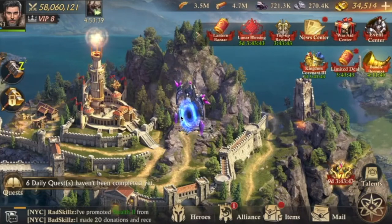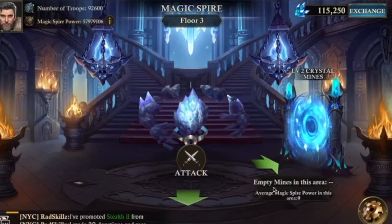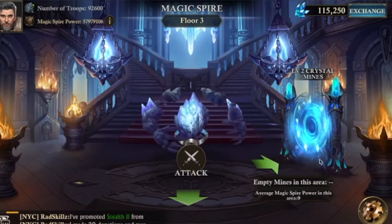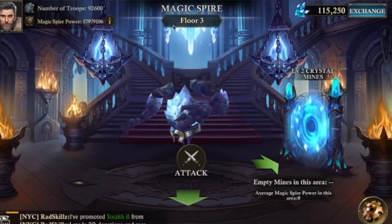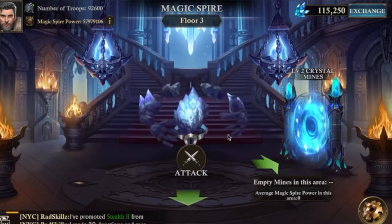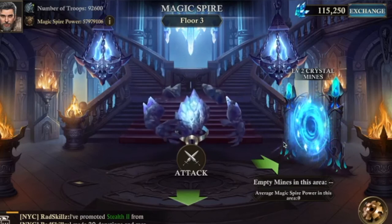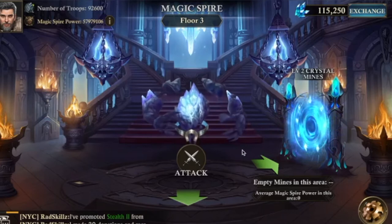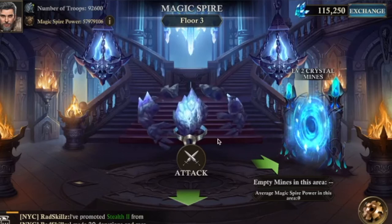Hi guys, time for another video. This time it's about fire — I'm going to show you two little tricks on how to make best use of it. What most people do, especially with forms, is gather on the level 2 crystal mines at spire floor number three, because this is the floor where you can't be attacked, so you're always safe and will never get booted from the gallery.